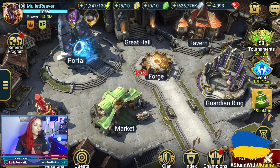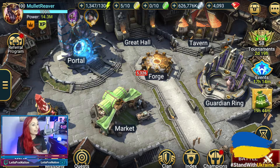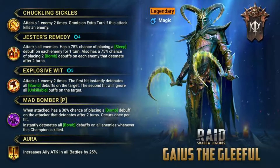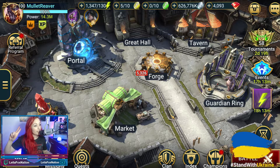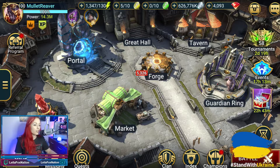Hey guys, I'm Layla. Today we have a fun showcase courtesy of our friend Mullet Reaver. He's kind enough to let us play around with his Gaius the Gleeful in a really fun bomb-exploding arena team. He actually has two different teams to run, so before we hop into arena, let's go check out his gear.